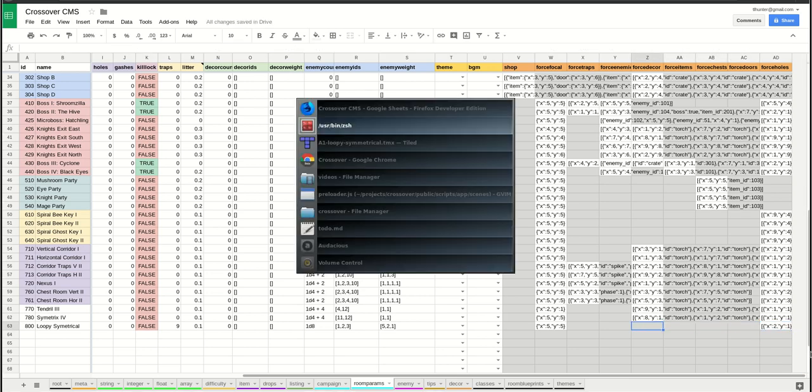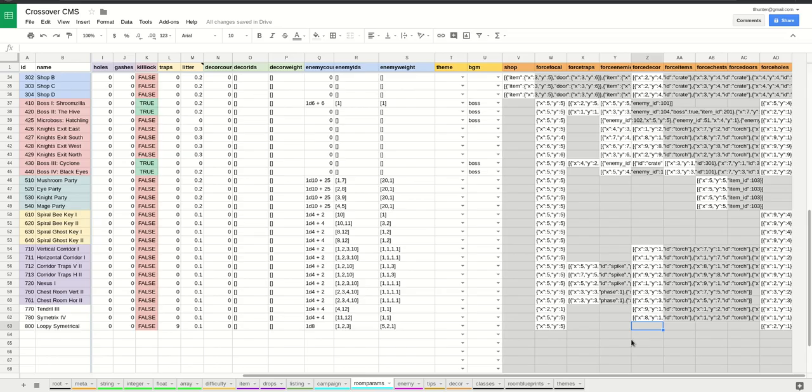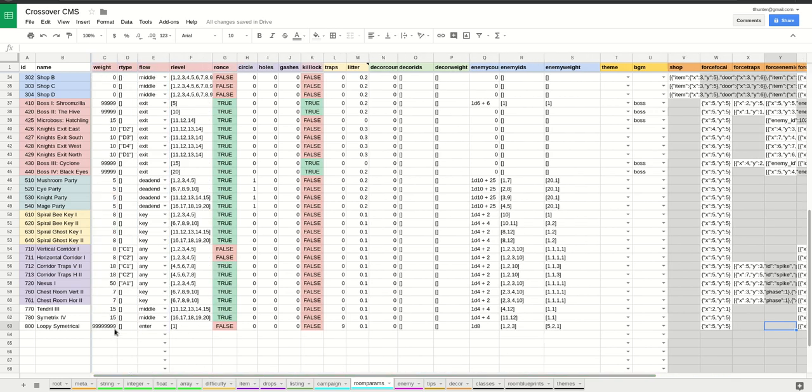And then there were decorations too — these are the torches. Now I've inputted the information that describes the game. I can also describe a shop — a shop will create a door and an item, look up the cost of the item, and the cost to open the door will be based on the cost of the item. I can add traps, enemies, etc. But again, this level is pretty simple. I think what we have here is pretty good.